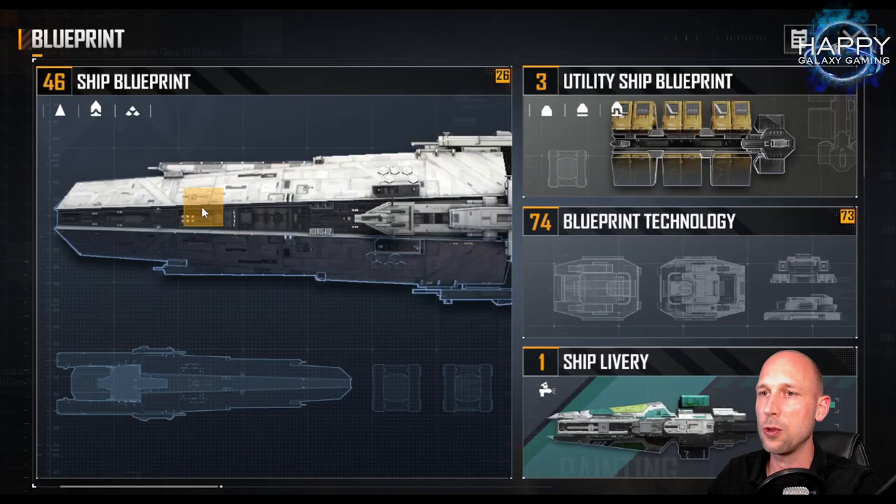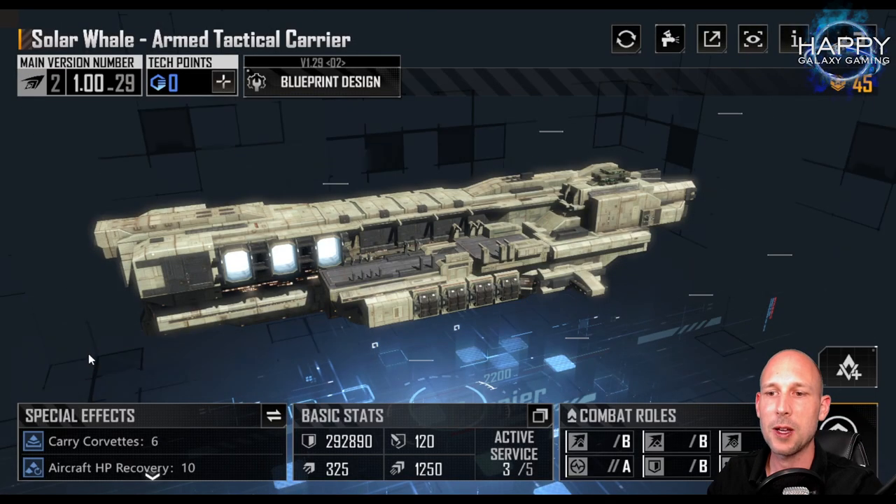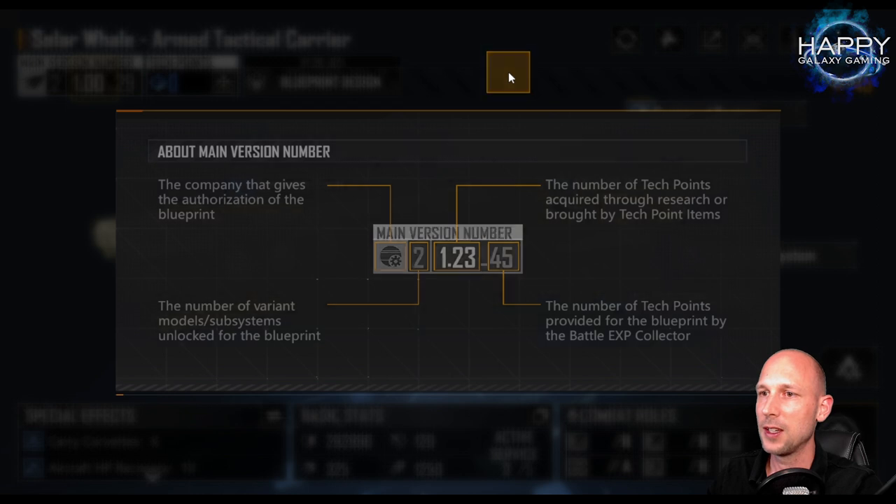First of all, you can go to your blueprints and choose any blueprint with tech points. When we talk about tech points, we mean the second number. Looking at the CV3000: the '1' means we have one variant of it, the '24' means we put 24 tech points into this carrier, and the '00' after this means we did not get any experience points. When we look at the Solar Veil, we got 29 experience levels and therefore 29 experience tech points, but we don't have any other tech points. You can also click on this to get the overview. The number we're looking for are the tech points in the middle area — these we can now reset.